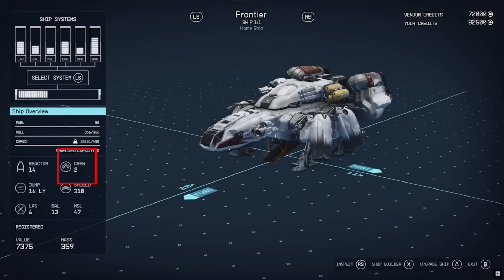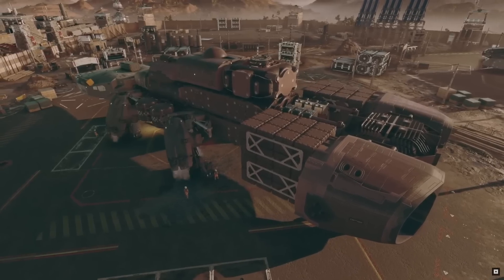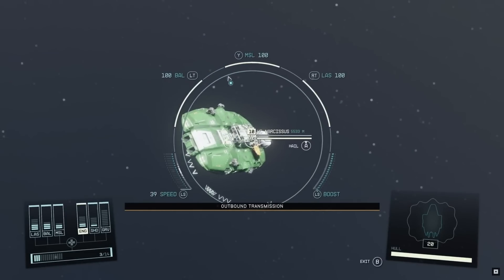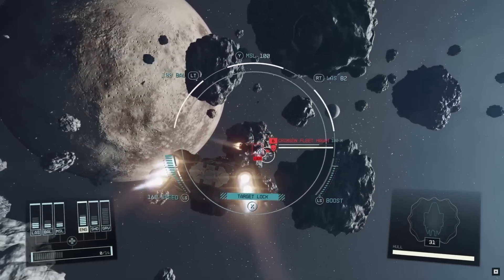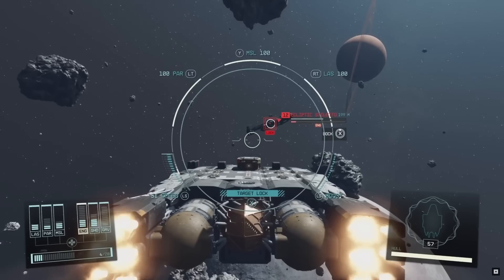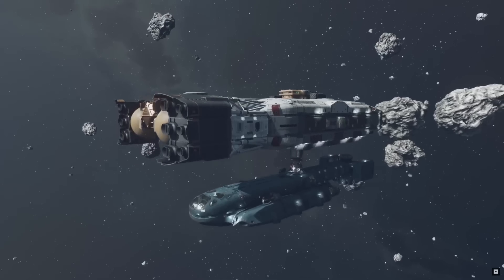We can see our crew capacity — to start, we can only have two crew members, but this can be increased or decreased depending on how you customize the ship. We can also see whether the ship is registered, the value, and the mass. The laser, ballistic, and missile numbers shown are just the overall rating of the weapon systems. Now let's take a break from stats and talk about some random encounters we can expect while flying.